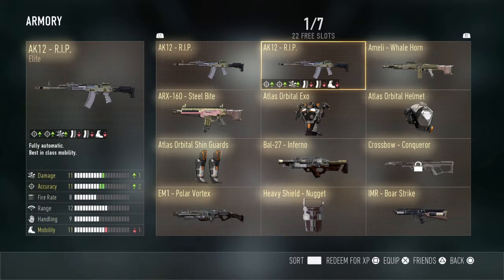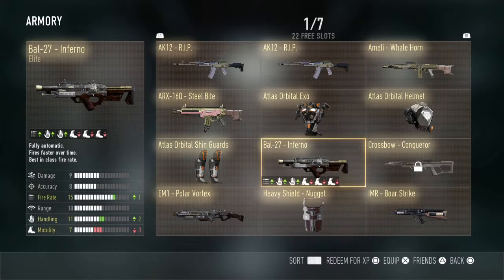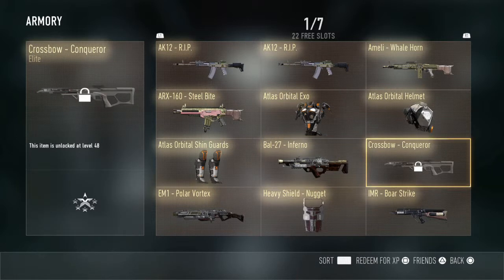Besides the AK-12, overall I love this gun — I don't use it that much but I just like the way it looks. Coming in at number five, we got the Crossbow Conqueror. I don't use crossbows at all, but it's an elite, so why not keep it in my inventory?